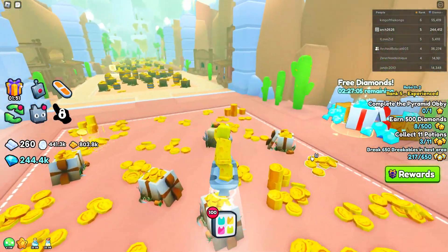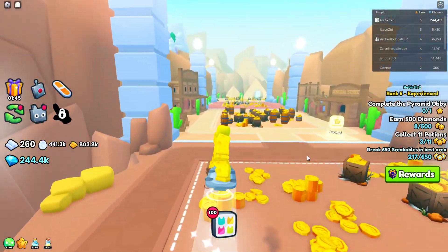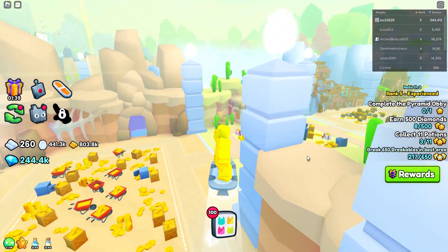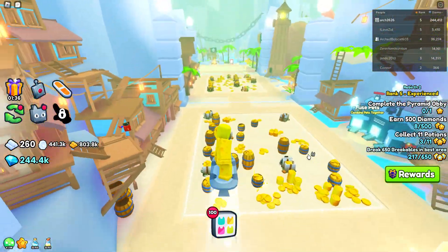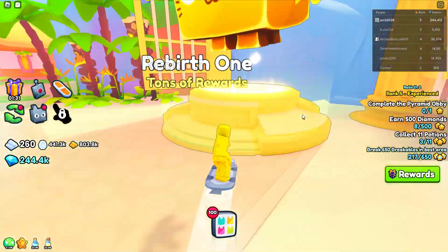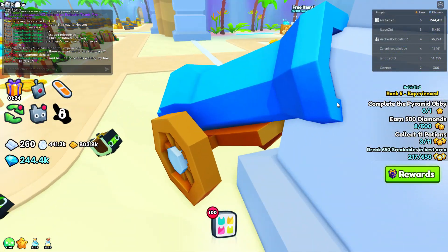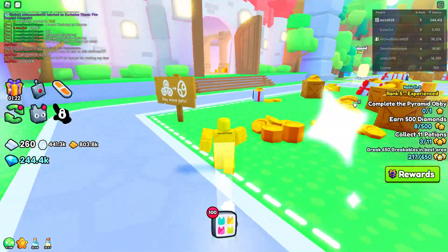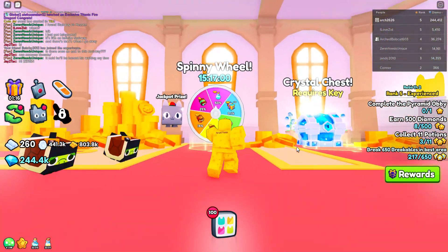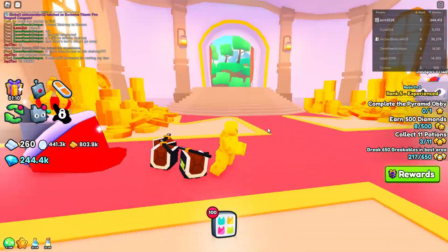Come over to — I think I passed it already. I 100% passed it. It's right here. Come here, do the rebirth and you'll get a castle key. Once you get a castle key, come to the castle third area and unlock this door.